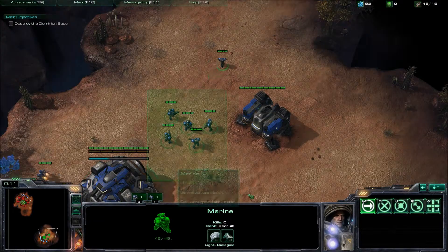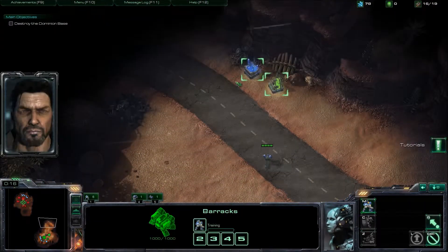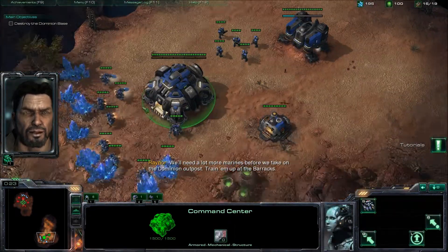The first thing you're going to do is build an SCV and also build one Marine from the barracks. Send one Marine to the top to take the gas and the mineral supply.